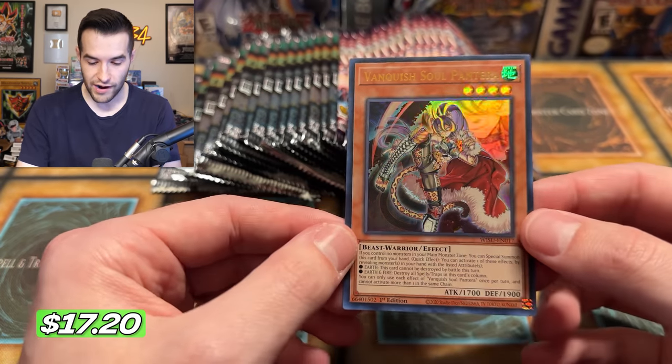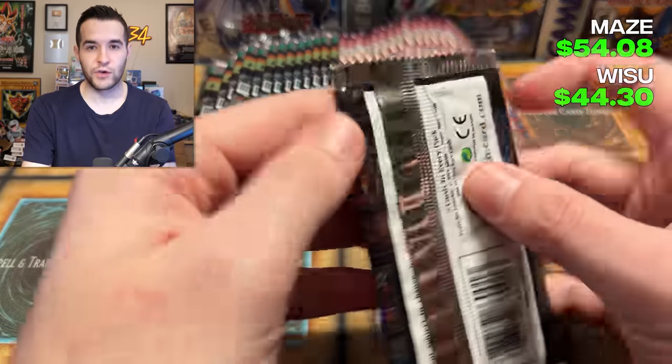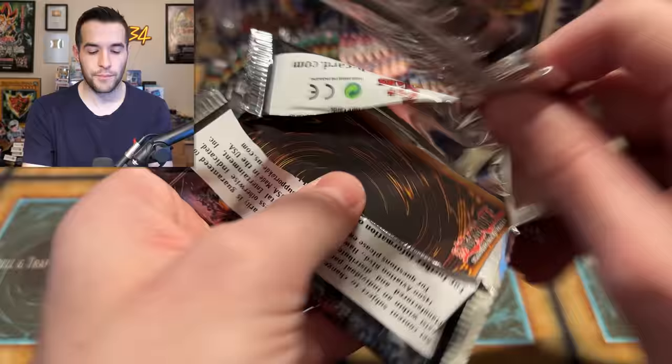Ultra Rare — Vanquish Soul Pantera! I should have known that was coming because of the pack trick thing, but hey, another Vanquish Soul. I've been pulling a lot of Vanquish Soul cards. Vanquish Souls definitely like us, but that's not boding well for me pulling the Collector Rare Hungry Burger though.